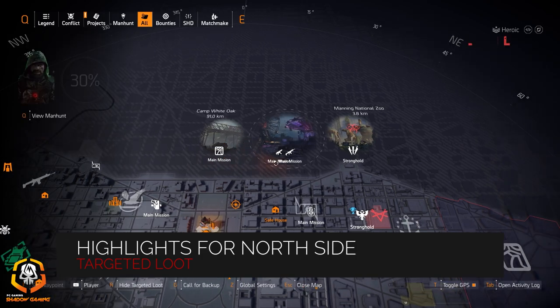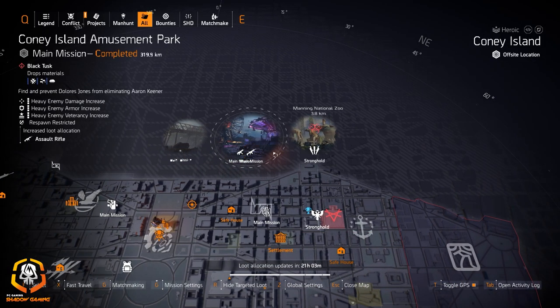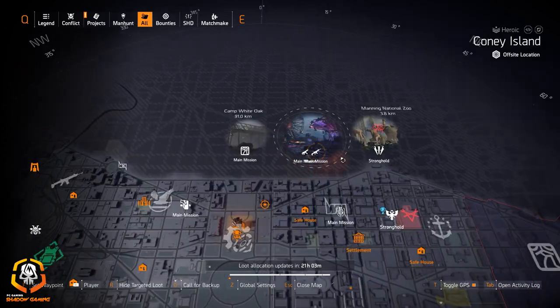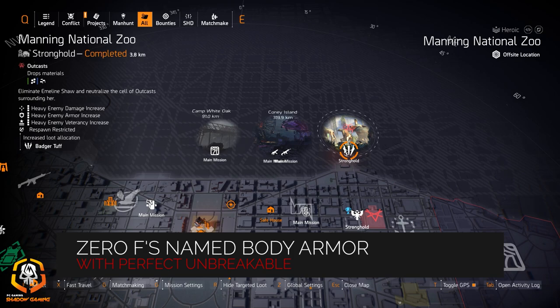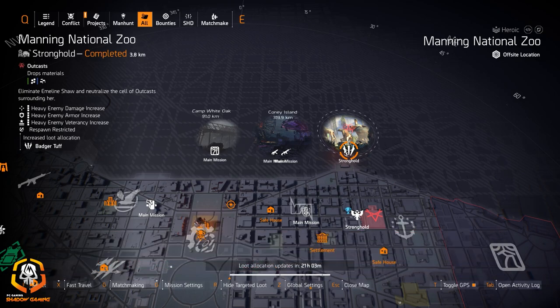Highlights for the north side: we got China Light at Camp White Oak, submachine guns at Coney Island Ballpark, assault rifles at Coney Island Amusement Park, and Badger Tuff at Manning National Zoo. If you're looking for the Zero F's chest piece, I just put out a build video last night where you can use the perfect Unbreakable chest piece with Zero F's — it's a great chest piece to get.